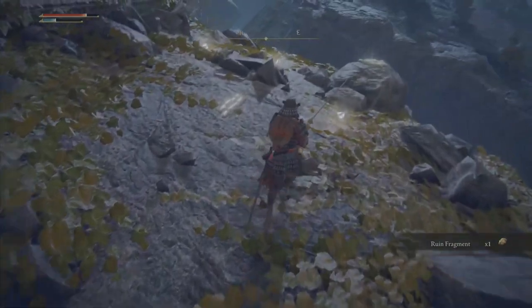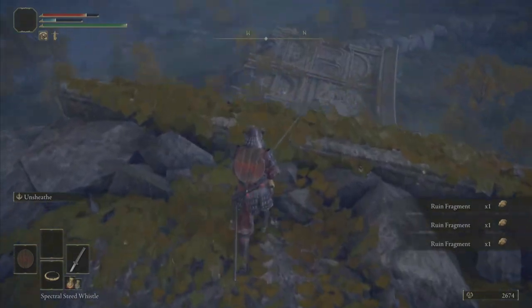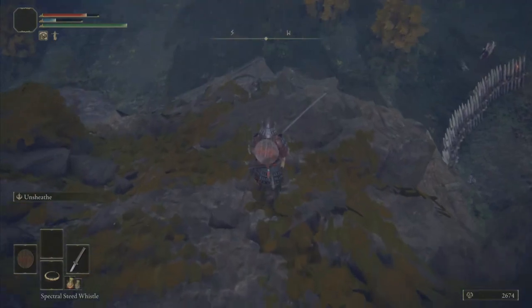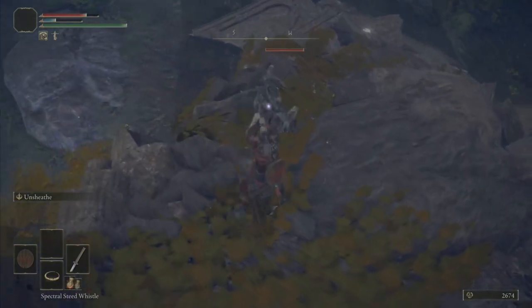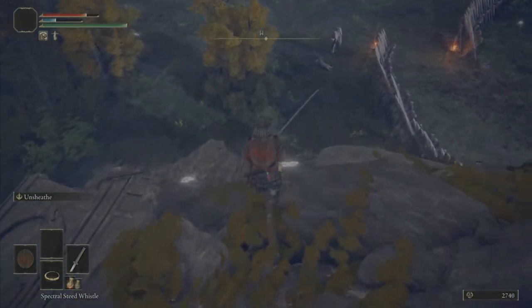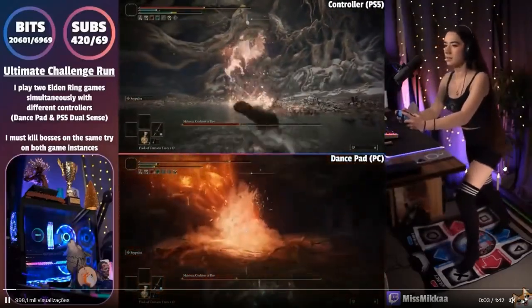Get the inside scoop on how Miss Mika dominates in Elden Ring. A fan asked about the control mapping, and she's revealing her secrets. Miss Mika explains that hitting the right frequencies is key to executing killer moves. 'I'm using a software called Abject Audio Inputs to keybind frequencies from the guitar into keyboard and mouse actions,' Miss Mika says. 'Just need to hit the right frequency when playing the chords — it's really hard!'